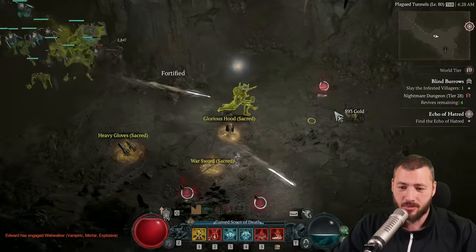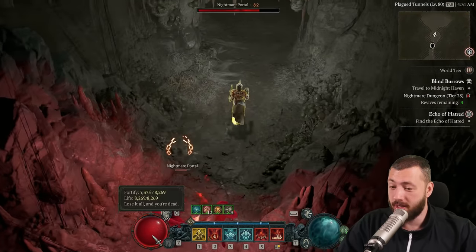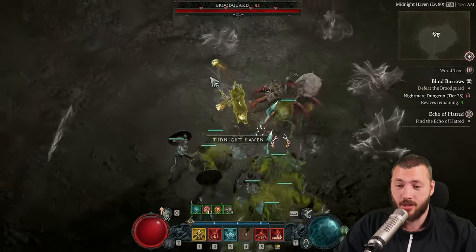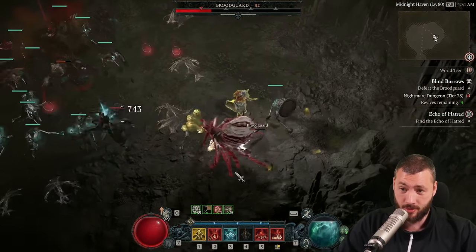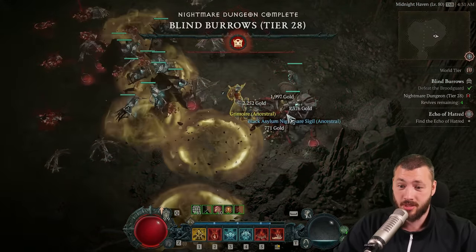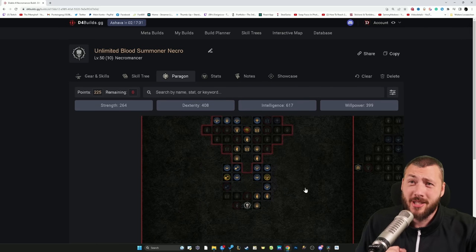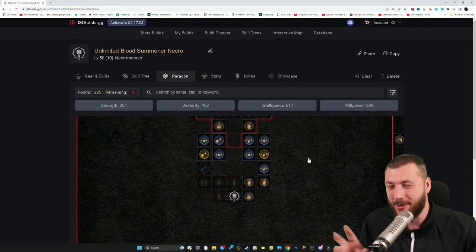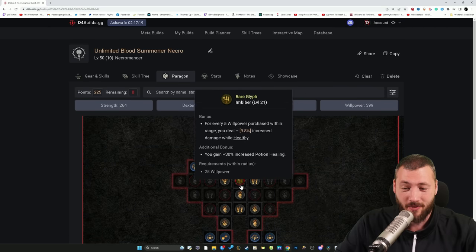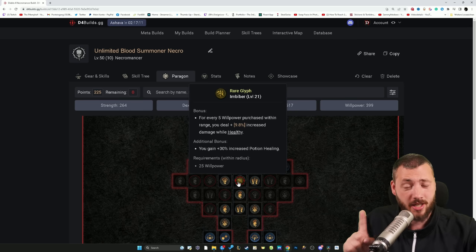Fast forward to the boss to show you that as well. The boss is now a singular opponent — we're luckily fully fortified and at full health, so that's a good thing. Send the Golem in, get him stunned, then refill our essence really quick and walk up to continue doing what you do best. Now, the paragon board for this is a little bit complicated and we'll probably go through a couple of versions before it's perfect — this is essentially version three already. We go for damage and max life, more max life obviously, and we're using the Imbiber rune: for every 5 willpower purchased within range, you deal increased damage while healthy, and you gain increased potion healing.